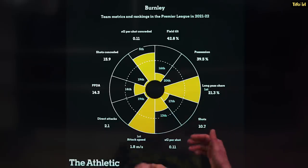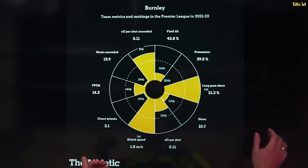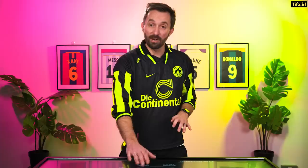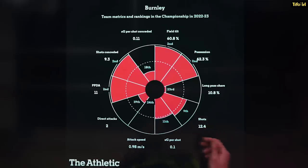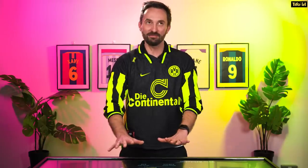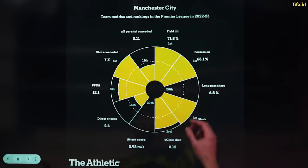We also have some lovely wheel charts. Here you can see Burnley in the Premier League in 2021-22 under Sean Dyche: long passes, attacking speed very fast, conceding high-quality shots, and not really anything dynamic in terms of defending or shot creativity. Once we get to this season under Kompany in the Championship, you can see how aggressive they are in terms of their field tilt — most of the game is taking place in their attacking third rather than their defensive third. They are not conceding many shots; they are creating them themselves, and they've also got a really good chunk of possession. Very similar to Manchester City's Pac-Man shape in terms of how they are dominating the football.